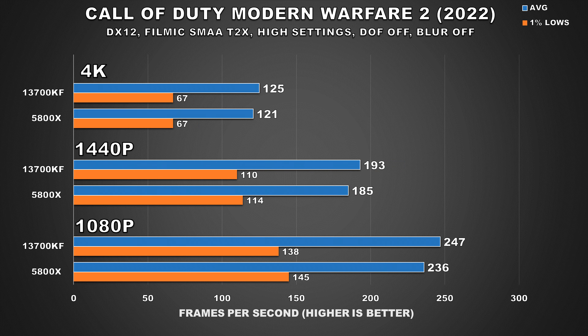Next up, we have Call of Duty Modern Warfare 2 2022. At 4K using Ultra settings, performance between the two configurations is nearly identical. However, at 1440p, we see a 4% uplift when using the 13700KF with our 4090. I feel like the next time I include this game, I'll probably use low or normal competitive settings, as that's what most players use anyway, and I think that's where we'll see a larger performance improvement. If you're going to be playing with nearly everything maxed out, you don't really have to worry about a CPU bottleneck.